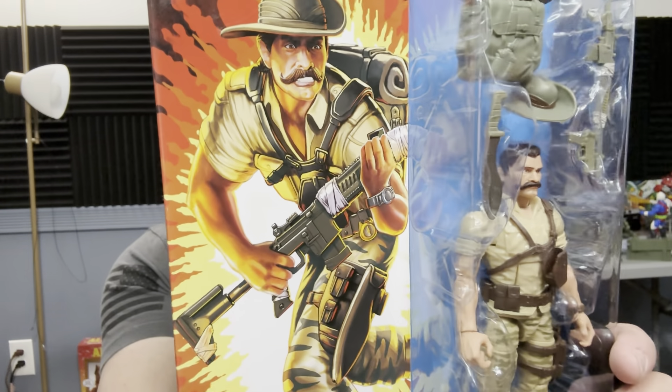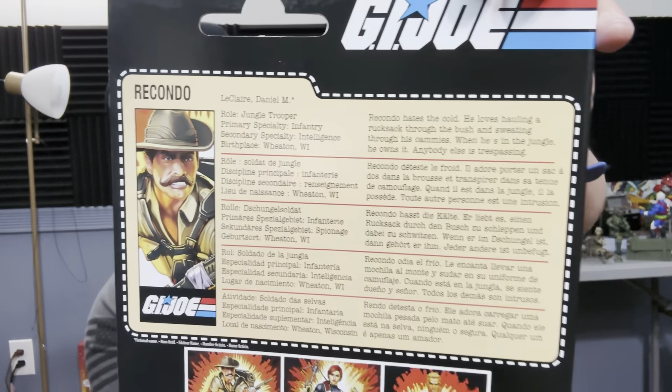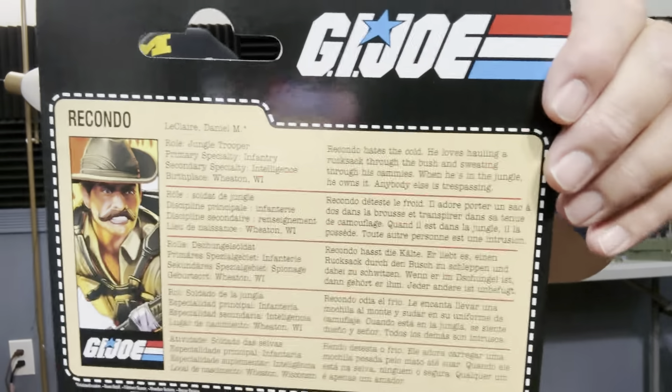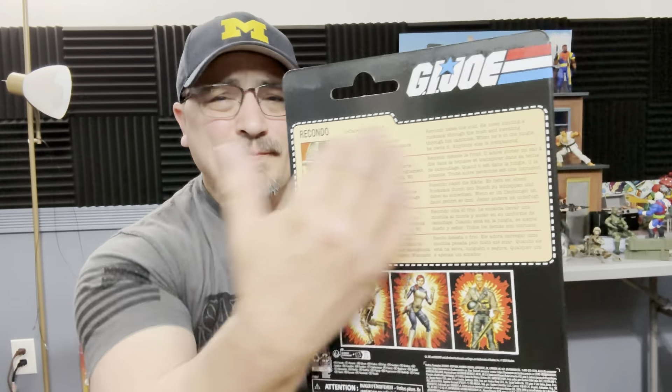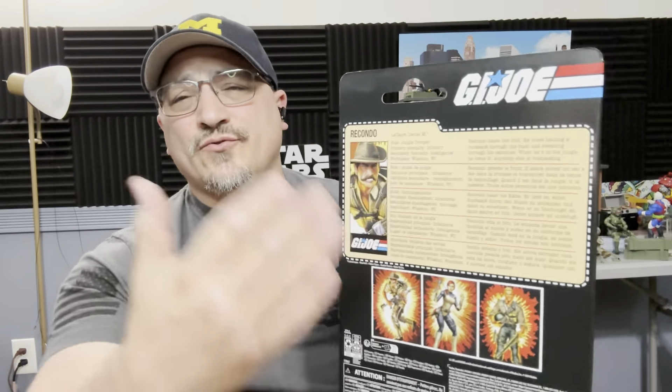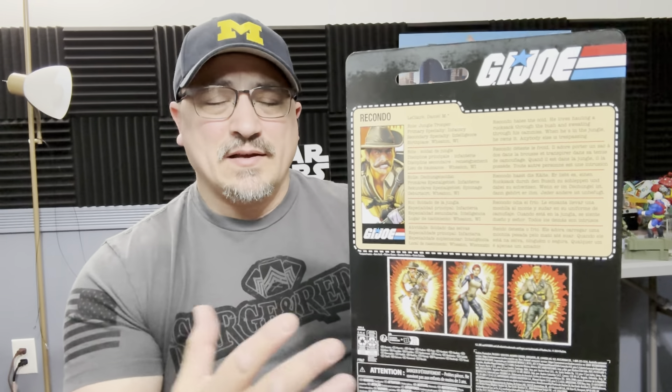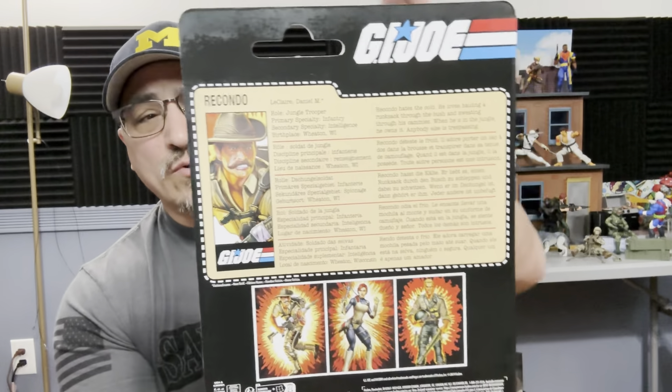Opening it up — you get the explosion in the back, you got Recondo actually holding the weapon, and on the back we have the file card with the five languages again. This is an issue with Hasbro — it's not the GI Joe team, there's nothing they can do about it. Transformers has the same issue, Star Wars, Marvel Legends. Then the cross sell — what they really should have done is put the file card on the bottom and then done an actual cross sell showing Destro, Roadblock, Cobra Commander, Lady J. They should have thrown all of them on and made it look more like the original.